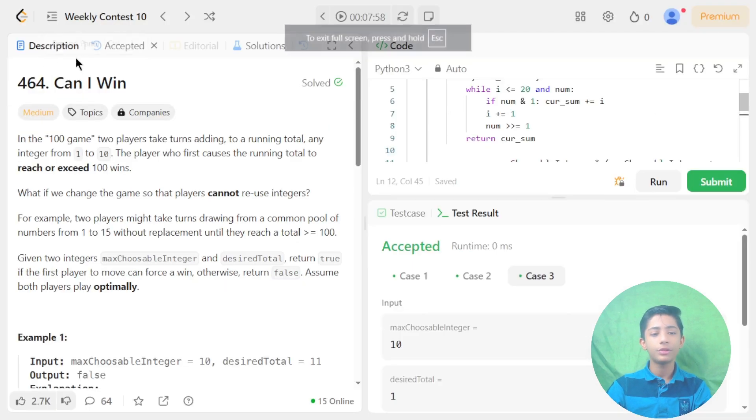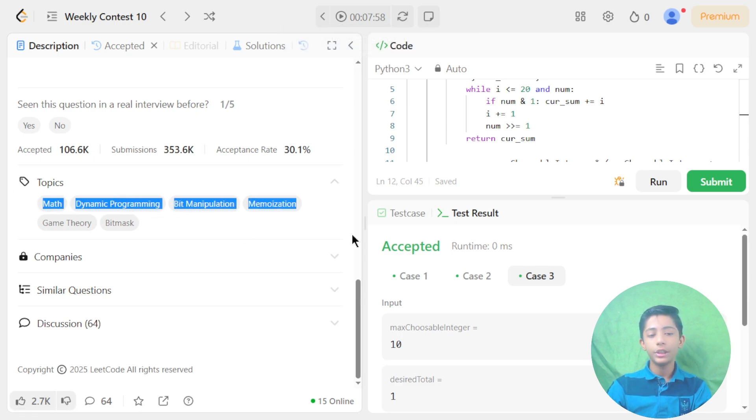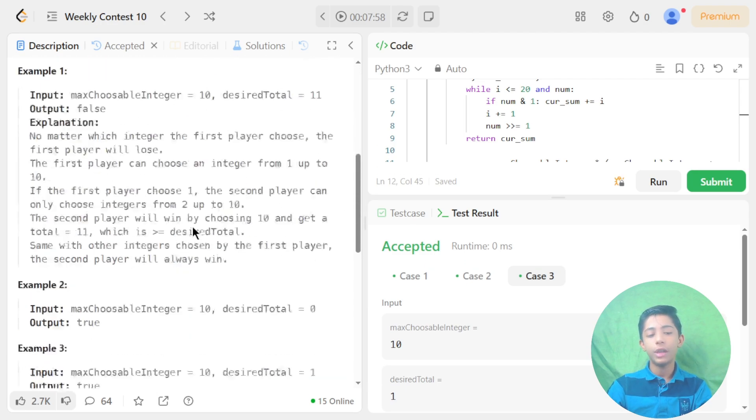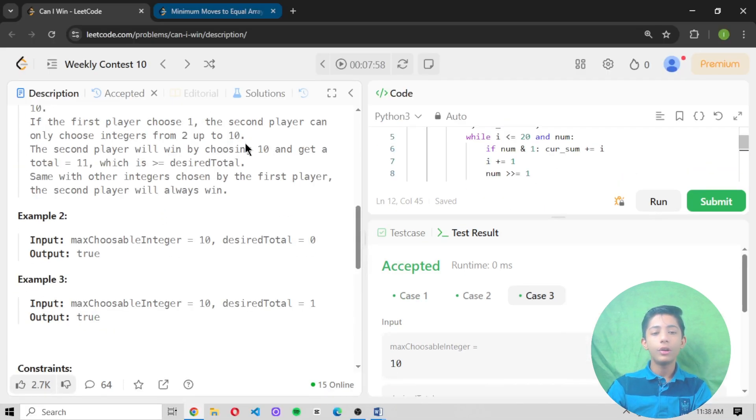In today's video we solved LeetCode question 464, 'Can I Win.' This question covers six topics: math, dynamic programming, bit manipulation, memoization, game theory, and bitmask. I hope you enjoyed this video. If you did, please like, share, and subscribe. Goodbye!